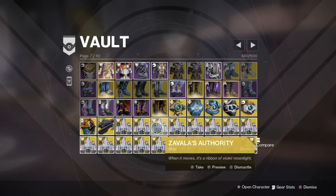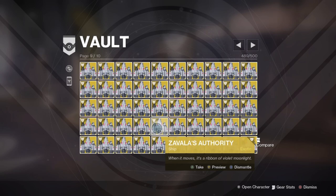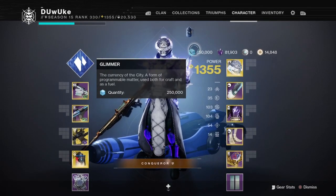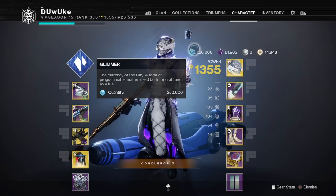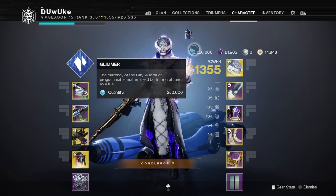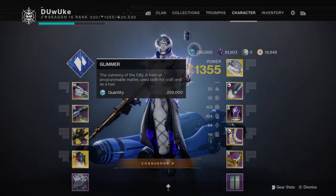The next three tips are all material economy-based. Tip number three is something I've used for a long time: boarding ships for extra glimmer reserves. If you don't already know, the glimmer cap in Destiny is 250,000. By using a few different cosmetic items — my two favorites are Zaval's Authority and Other Side's Sparrow due to the exchange rate — but theoretically this will work for any ship or sparrow in the game, you can basically store extra glimmer in your vault.